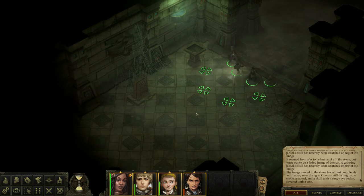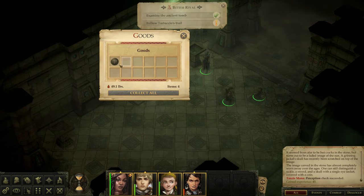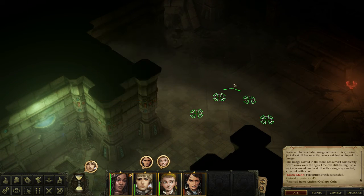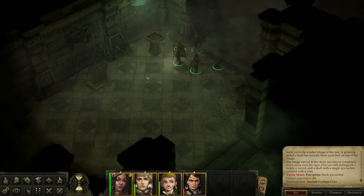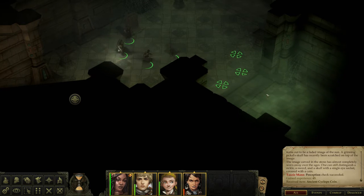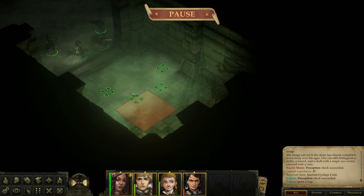What is this thing? We examine an ancient tomb and find a Cyclops coin. That pedestal over there mentioned a coin on it. We might need to place the coin on it, but let's first explore further. There's a trap — Linzi, don't blow up.